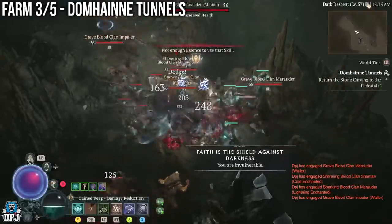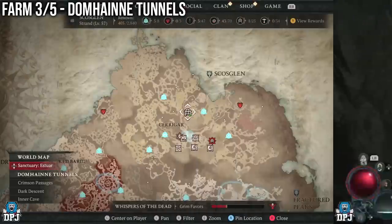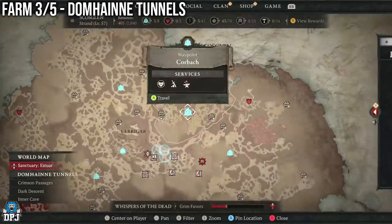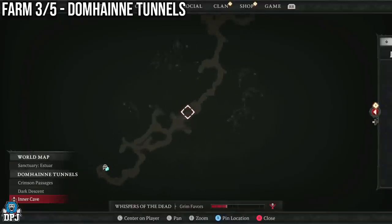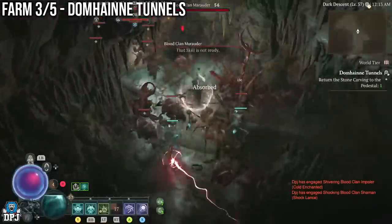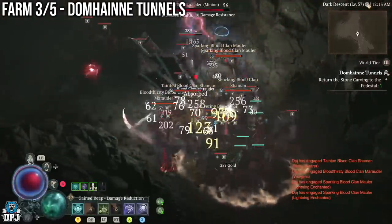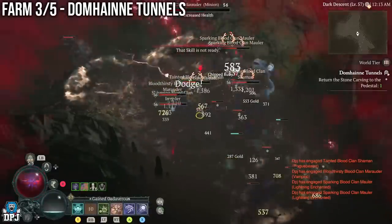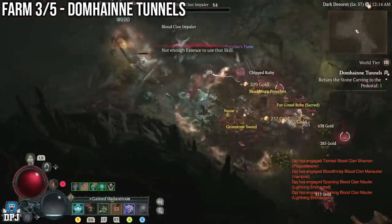Next up we have the Dumbhain Tunnels — another great solo farming dungeon found right here on the map. When you first enter it requires you to free 6 prisoners. Run past enemies if you can and get that done so you can move onto the second part, where all the good stuff happens. In the second part you'll come across two massive amounts of grouped-up enemies — these are the ones you want to farm. You can run the entire dungeon if you want as it isn't the biggest and solo can be done in under 10 minutes, but the XP is mostly from those larger groups.